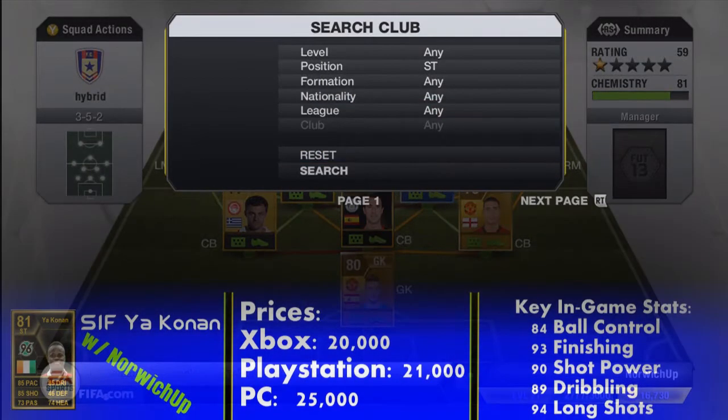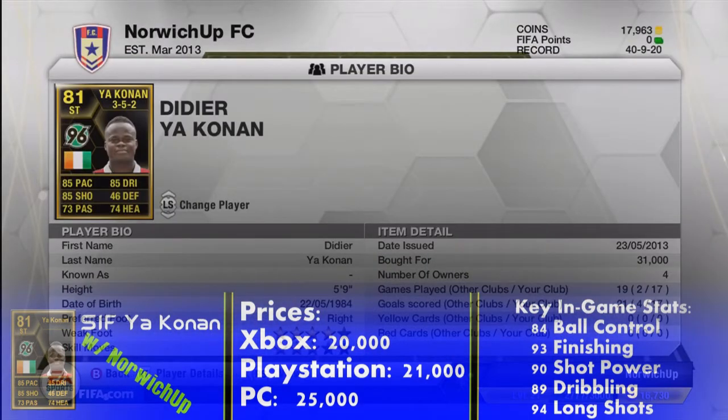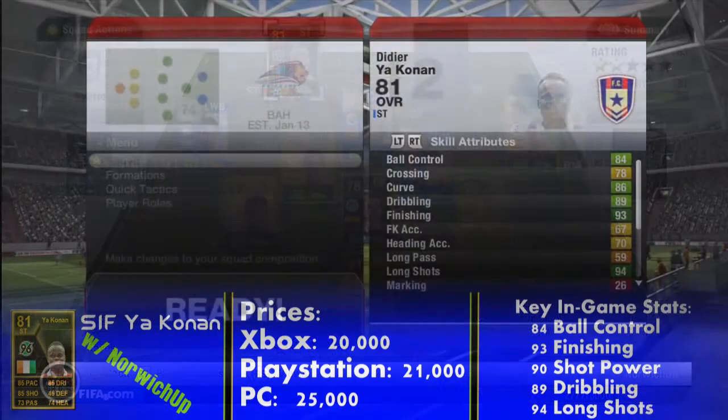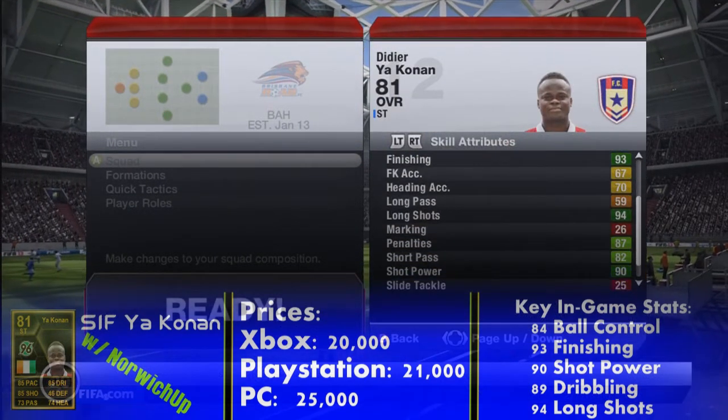Hello, this is Norijap and welcome to an Ultimate Team player review. Today we've got the second in-form Yakonan. You guys requested this in the comment section, so I thought I'd do this review. If you want me to review any in-forms, Team of the Season, or normal cards, leave a comment below and I'll try to review as many as I can. Let's get into this review.